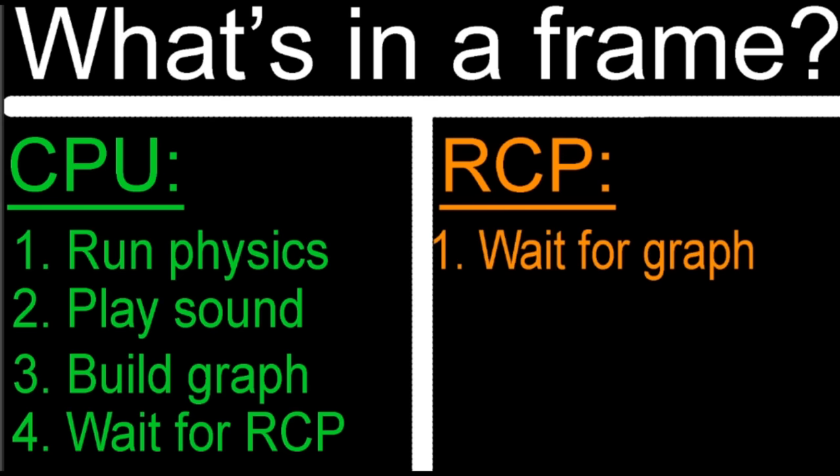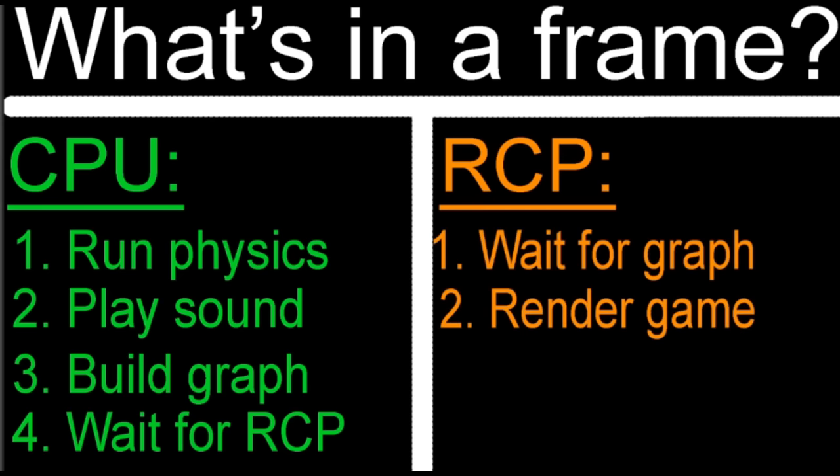On the render unit, we simply wait for the CPU to send over the graph, and once we have it, we render the graph. Since the CPU and the render unit can run in parallel, I want to go over the first three frames from the game's boot-up to make you understand how this interacts. On the first frame, we run the physics first, then play the sounds, build the graph — the RCP is ready — so the RCP gets the graph and starts rendering the game. While it renders, the CPU can go back to running the physics, playing the sounds, and building a new graph. Handling it this way makes them almost always run in parallel.